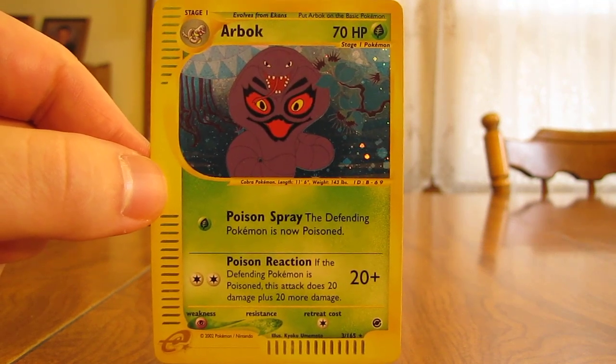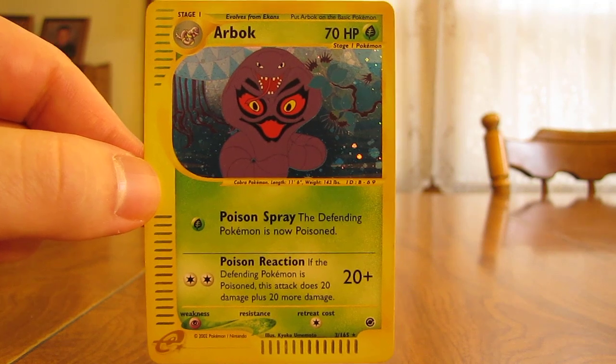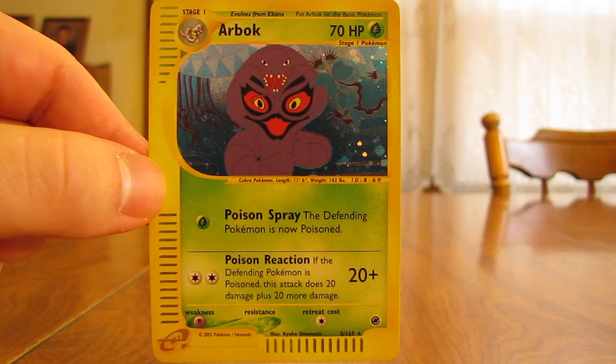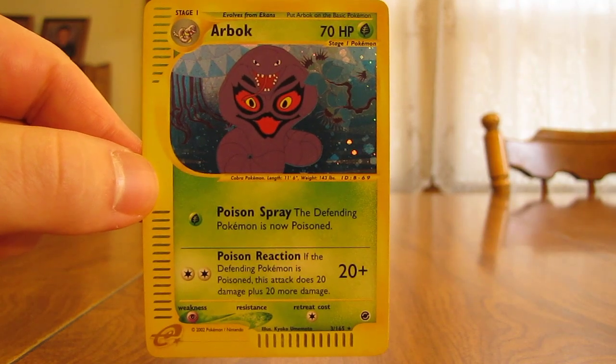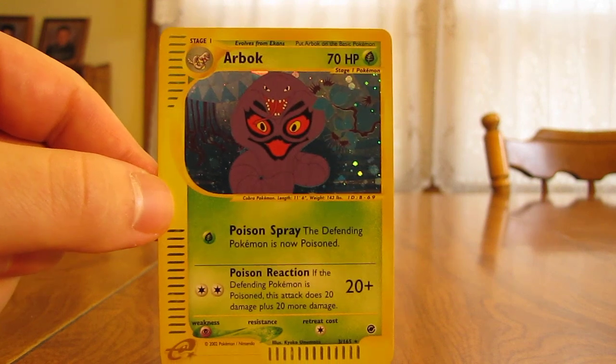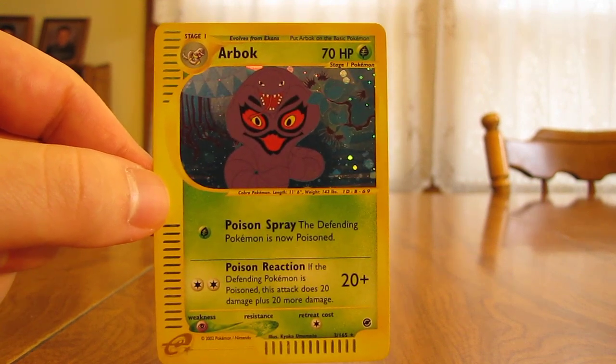This box also came with some box toppers if you bought a booster box, and they were Alakazam, Feraligatr, Tyranitar, and Venusaur. The packs had on the front either Blastoise, Charizard, Venusaur, or Feraligatr.